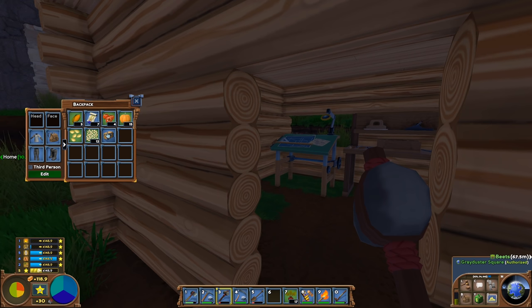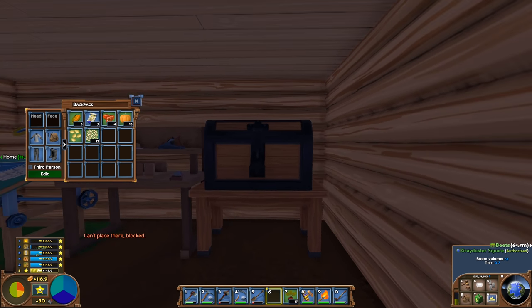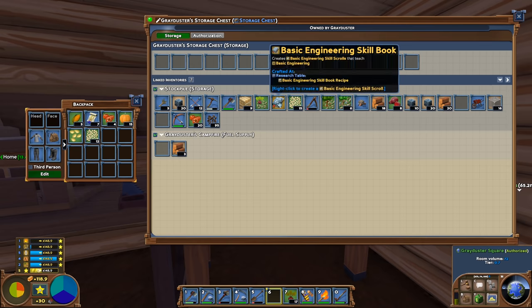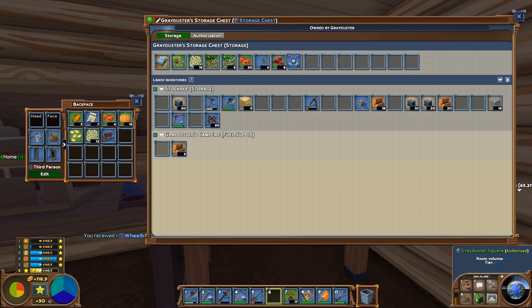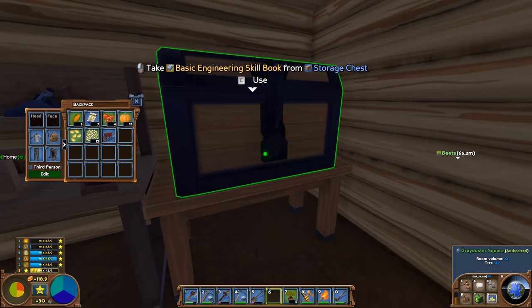Our storage chest is now done. I'll place it down inside a room over here, rotate it — there we go, we have a chest available. You can see here we can basically link the inventories together so I can move stuff in and out quite easily. I'm going to use this for miscellaneous stuff — seeds, various bits and pieces, some food, fibers. I'll put my bow and arrows in here too, and miscellaneous tools. We'll probably have a chest later that's purely for skill books.